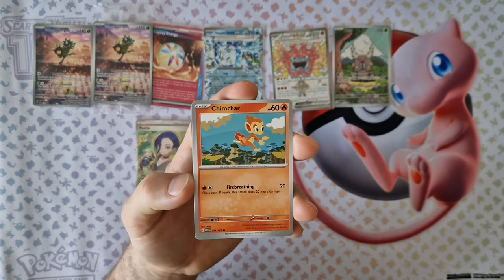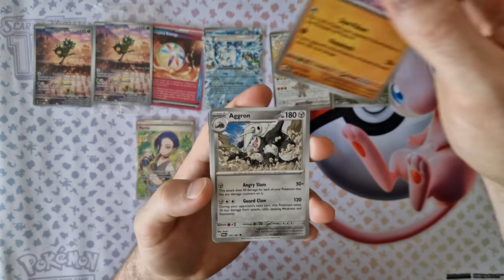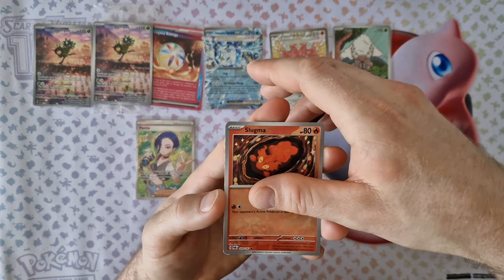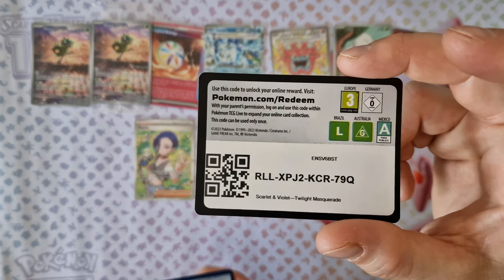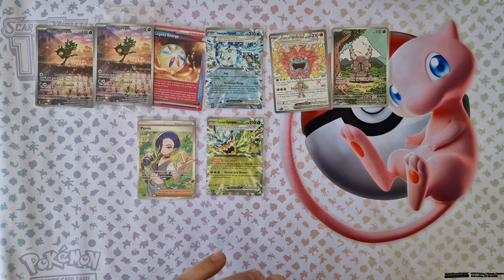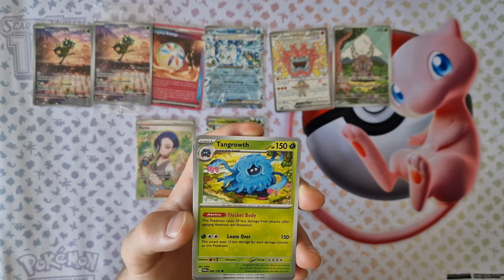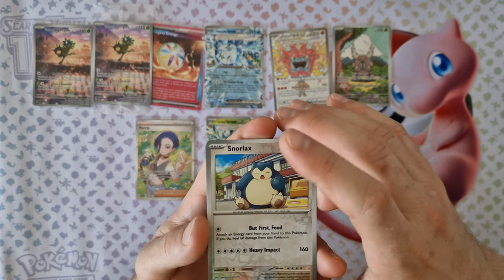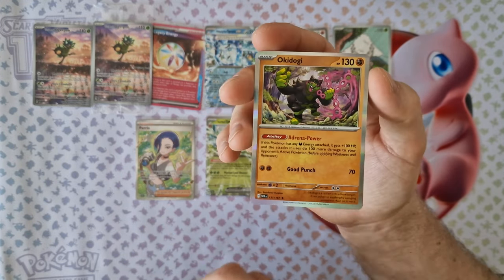Another booster: energy, Chimecho, Vespiquen, Croagunk, Farfetch'd, Klimaro, Aggron, Poliwrath, Sunkern, Slugma. Okay Ogerpon EX. Hopefully we will see different cards. Ogerpon, Kadabra, Tangrowth, Rellor, Leavanny, Mightyena, Snorlax, frost reversal, Sunslash — nice. Last card: Okidogi holo, again.